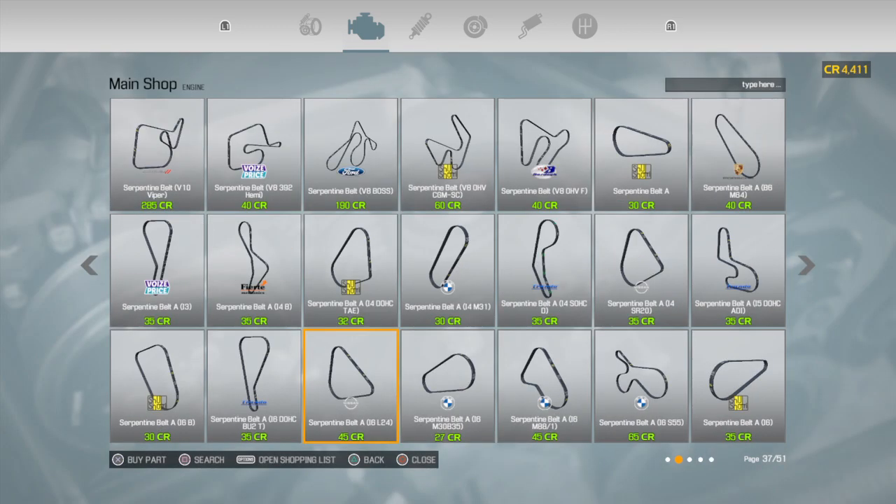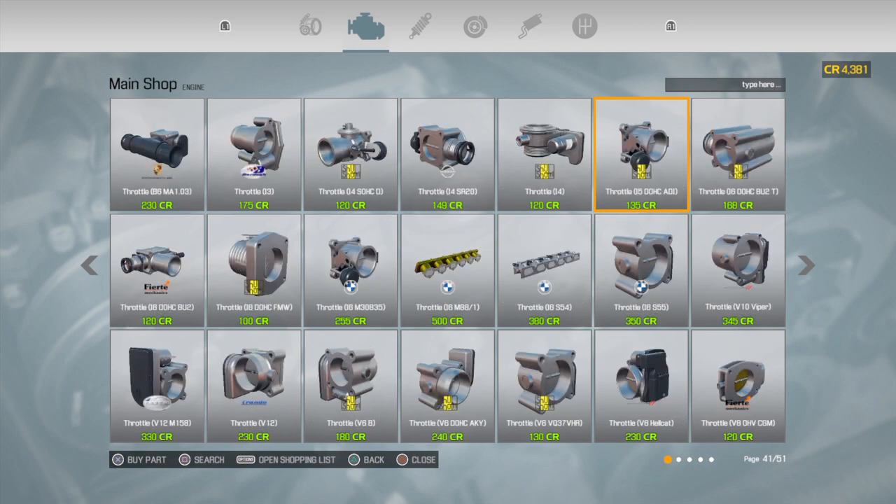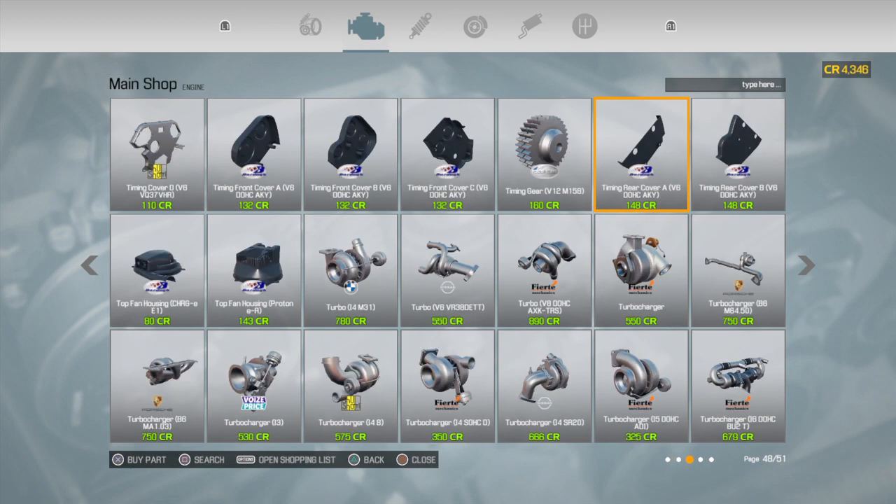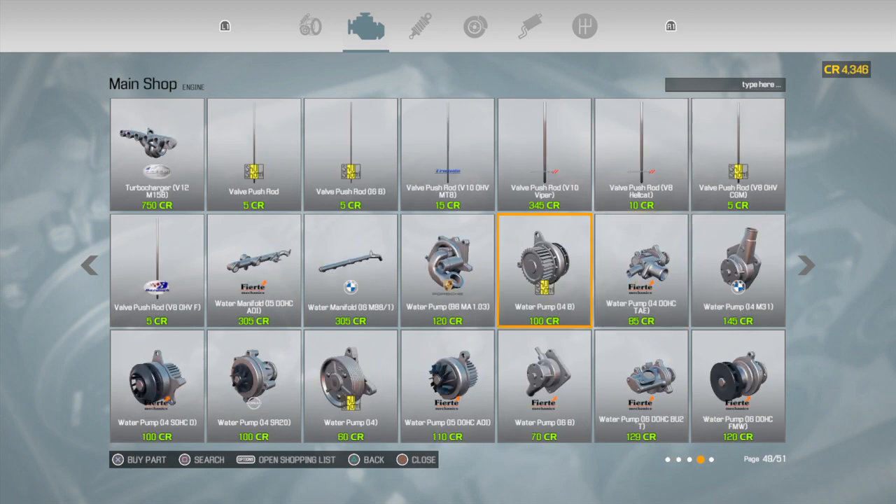And we also need serpentine belt A, which is this one right here. And we need a timing belt and a water pump. We need this belt. And we need the water pump I4. And I believe that would be everything that we need. Time to get working on it.